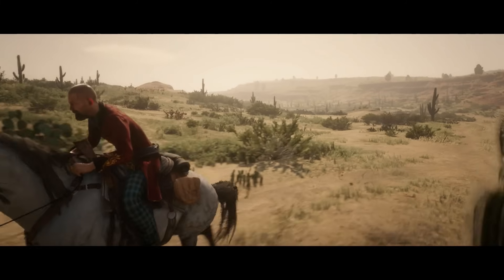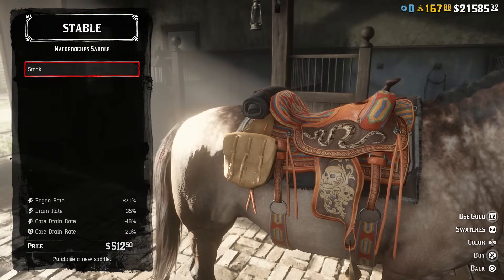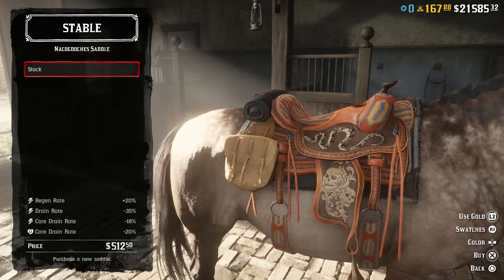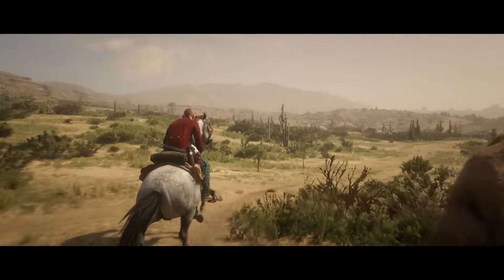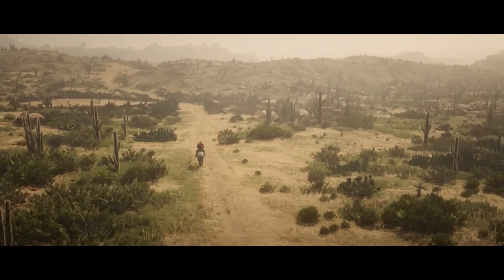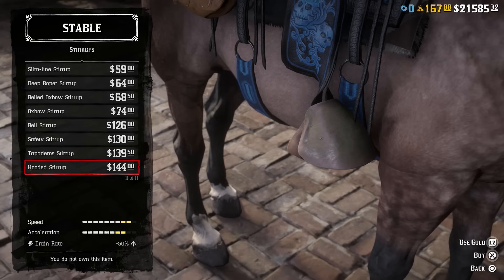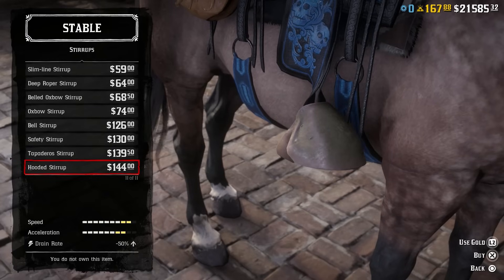You can also pair this up with item 18, the Nacogdoches Saddle, which costs $512.50. The Nacogdoches Saddle is by far the best and most popular saddle in the game. It provides a great benefit to the regen rate, drain rate, stamina core drain rate, and health core drain rate — meaning your horse can go longer and further without stamina or health completely dying. Paired up with the Rank 20 Horses, you'll just be able to ride constantly. Item 19, the Hooded Stirrups at $144, applied to the Nacogdoches Saddle, will increase max speed and acceleration both by 2 and reduce the drain rate by 50%, making the horse even better.